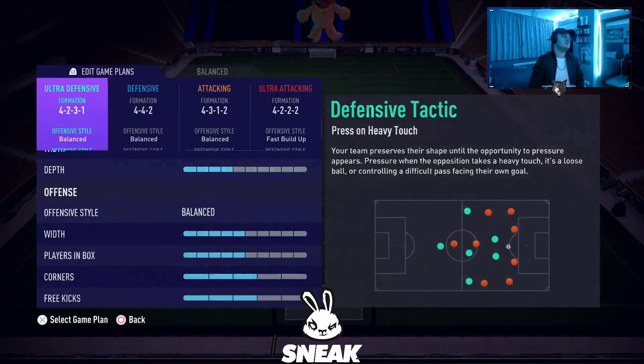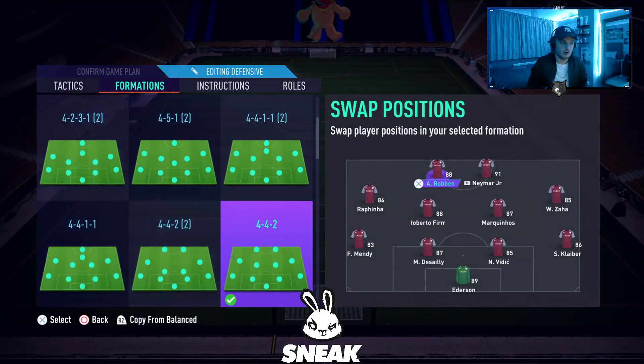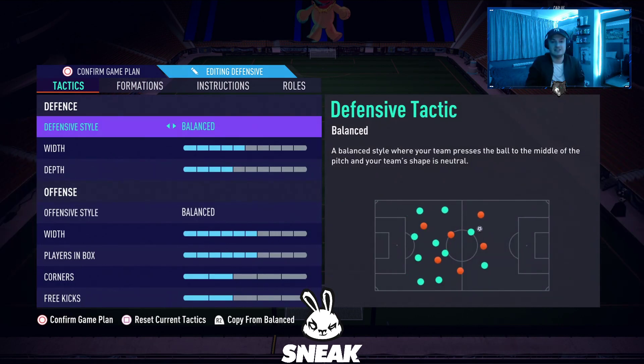Formation number 1 — this is my Road to Glory account by the way, hence why the team is not very good. In my opinion, the best formation on the game is the 4-4-2 flat, with 2 centre mids and not 2 CDMs. The 2-striker formations are very strong on FIFA 21, arguably better than 1-striker formations this year. The 4-4-2 has everything: all players are in a good angle and the passing lanes are good.